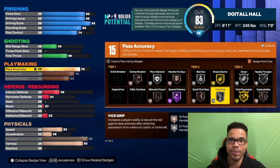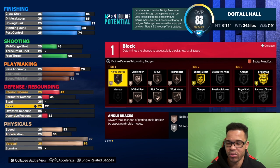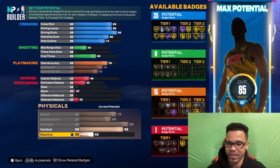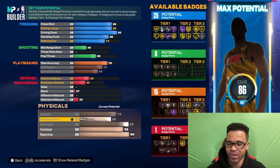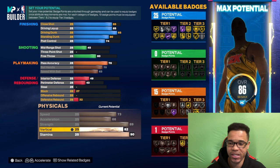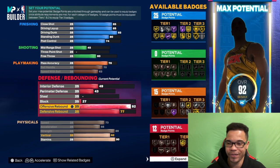We don't get a whole lot of playmaking badges, but when you think of Giannis you think of a great finisher and a great defender — he can make passes too, he's an underrated passer. For the physicals: 73 speed, 66 acceleration, 89 strength, 82 vertical. And we got a 93 on the offensive rebound.